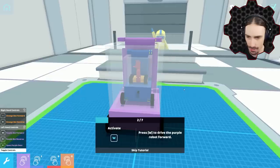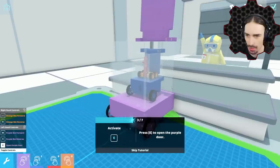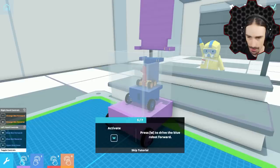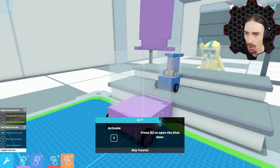Press W to drive the purple robot forward. Okay. Press E to open the purple door. Okay. Press 2 to switch to the transmitter for the blue robot. Okay, press W. What? Press E to open the blue door. What? The door spins in the wrong direction so the orange robot can't get out.